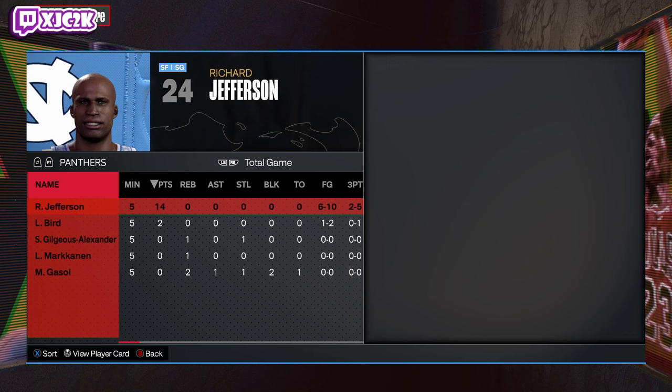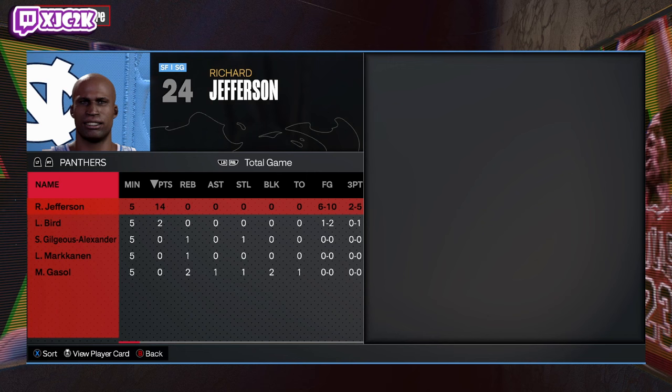Richard Jefferson finishes with 14 points, 6 rebounds, 5 assists, shooting 5 from 3. He's a fun card to use. Is he an elite-level shooting guard? Probably not because of the release, but he's not a bad card at all and I did enjoy using him. Hope you all enjoyed the video — if you did, hit that like button, leave a comment, and subscribe. I'll be back with more 2K content very soon. Peace.